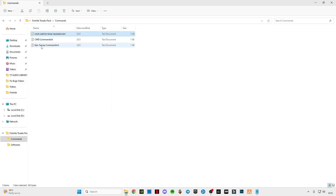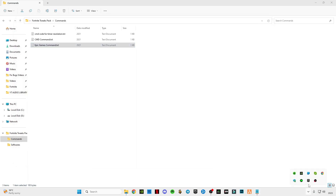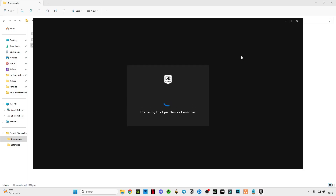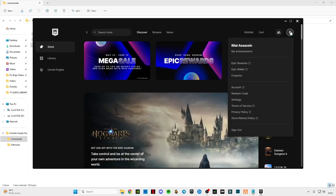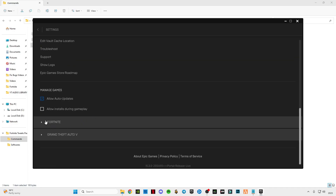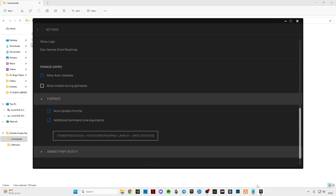Open this CMD command for Epic Games, press Ctrl+A to select all and copy, then minimize it. Open Epic Games, go to Settings, and scroll down to the bottom until you see Fortnite. Click on additional command line arguments and paste the command here.